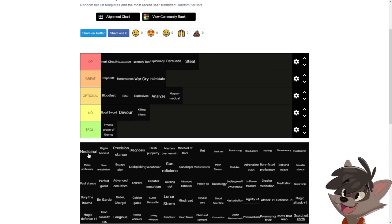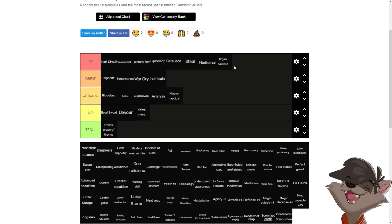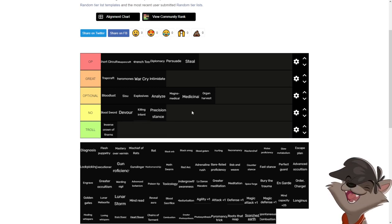Medicinal and organ harvest combined let you remove organs from enemies to heal blindness, broken bones, poison, and almost every status effect. For a new player this is very, very strong — learning the game means making mistakes, and these skills protect against that, especially since many enemies can blind you. For an experienced player who knows what they're doing, medicinal and organ harvest are optional skills. Same for Maso mode — optional if you're playing correctly.